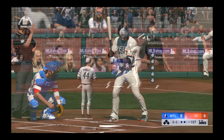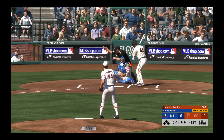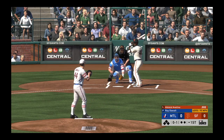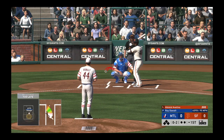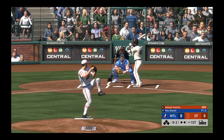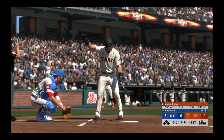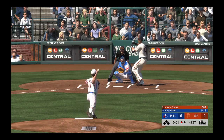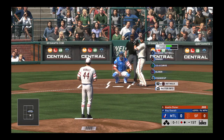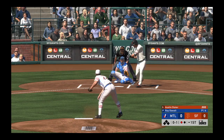Now at the plate, Abiatel Avaldino. He'll lead things off here in the bottom half of the first. That finds the zone — a called strike. He looks like he's toying with him here, it's 0-2. Two mid-90s fastballs right there that he doesn't seem to think he can catch up to. I wouldn't be shocked if he came right at him again with another good one. So he ran the fastball by him for the punch out — Abiatel Avaldino sent packing to start out the bottom of the first.